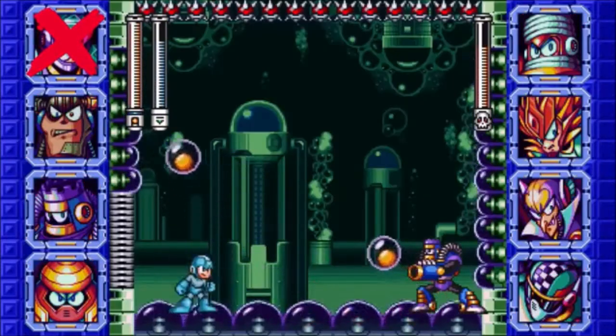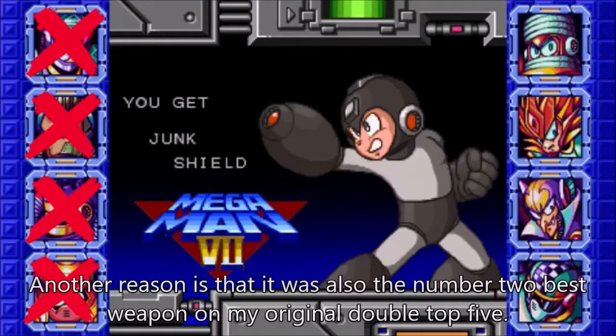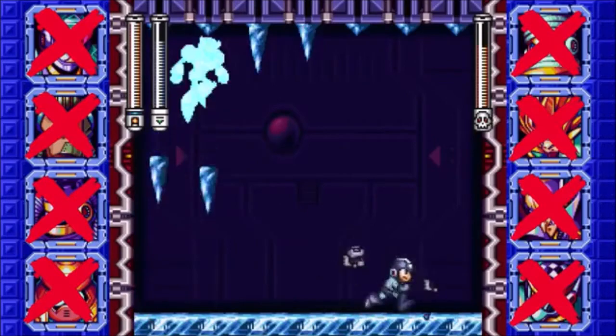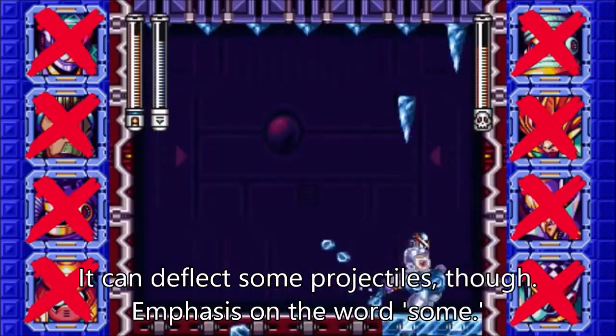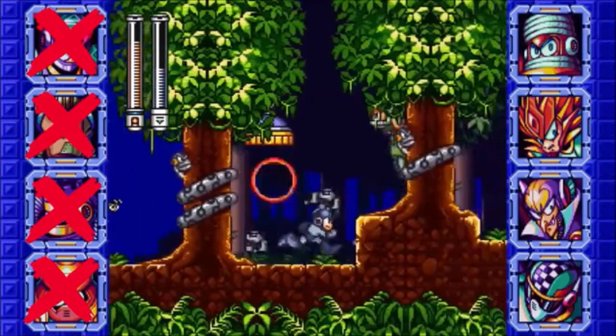As to which weapon from this game deserves to be on the list, I would have put the Jung Shield since it was the first shield-based weapon that was actually good to most fans of the series. But unfortunately, as sturdy as it is, it can deflect projectiles. Even the Plant Barrier can. Don't get me wrong, the Jung Shield is still a fantastic weapon.